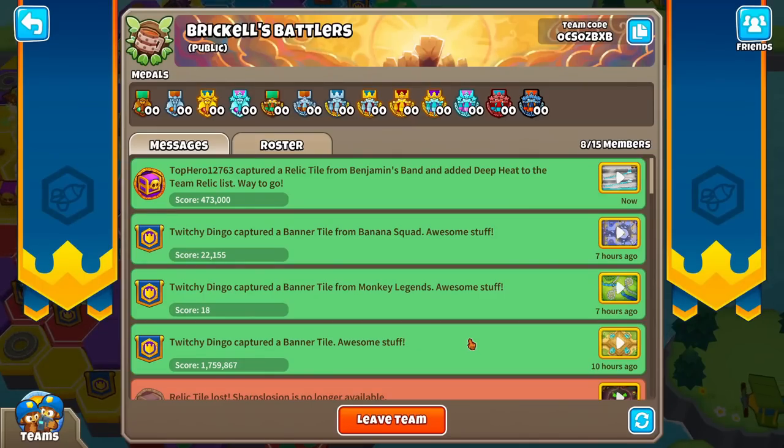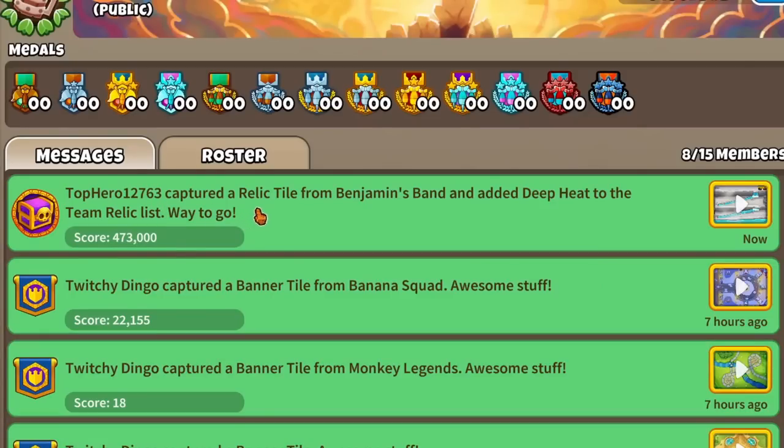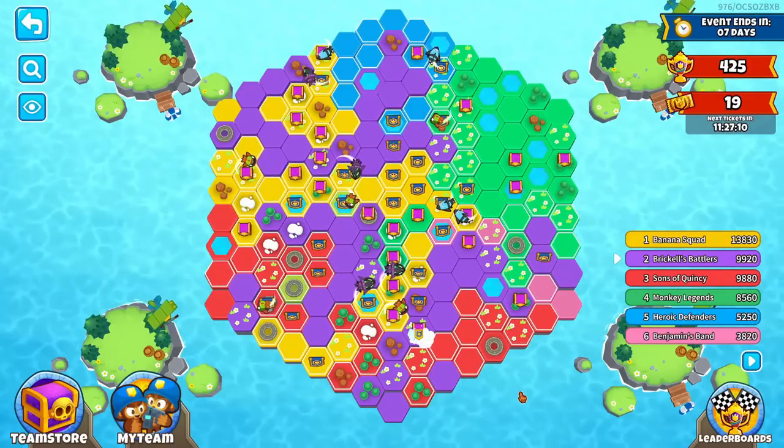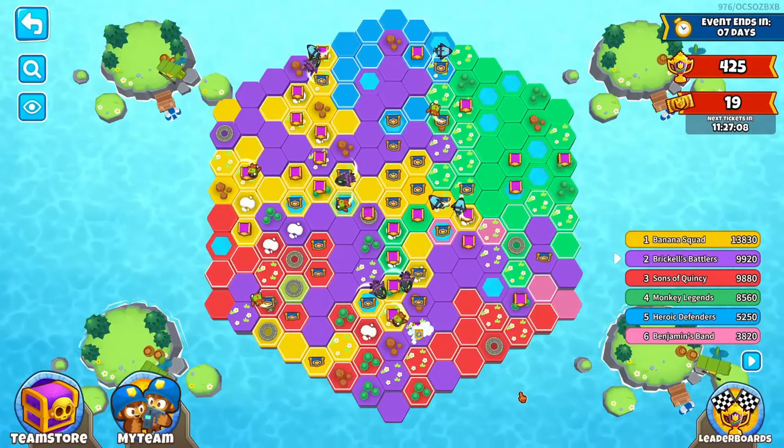The capture of the relic tile is now in the log — Top here captured a relic tile from Benjamin's Band and added Deep Heat to the team relic list. Way to go, let's go! I love how much the map has changed. We're going to go through the entire map and look at it because it's so beautiful.